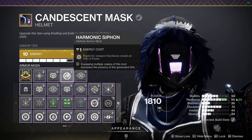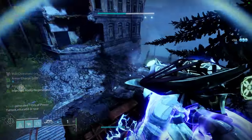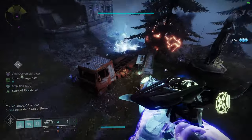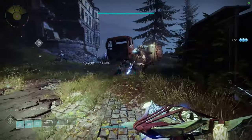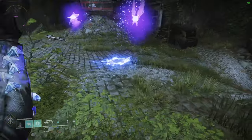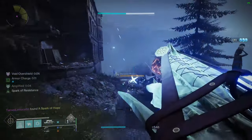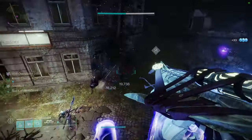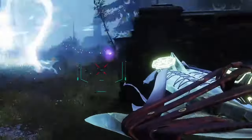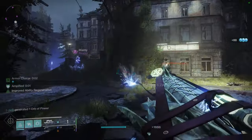For mods, you want Harmonic Siphon and Grenade Kickstart. Every time you get a kill with this weapon, it will spawn 1 Arc Moth and 1 Void Moth. The moths created from this weapon will be able to proc Arc Siphon. It will keep spawning moths, using the Grenade, and killing enemies with the Hive Boomer. The Void Moth will prioritize teammates.